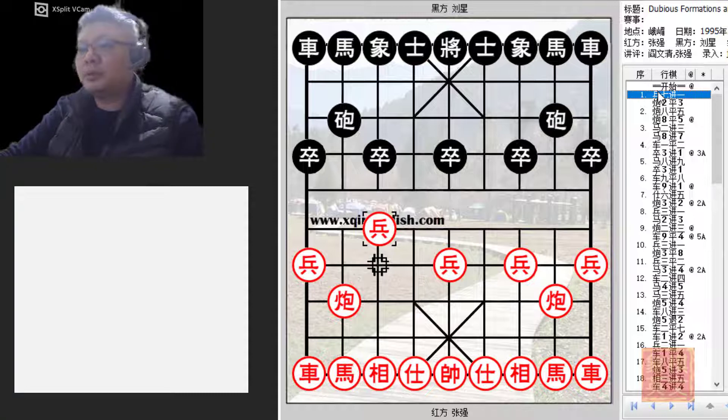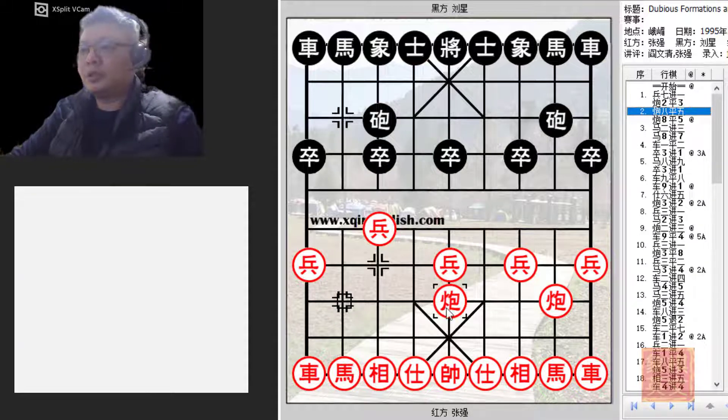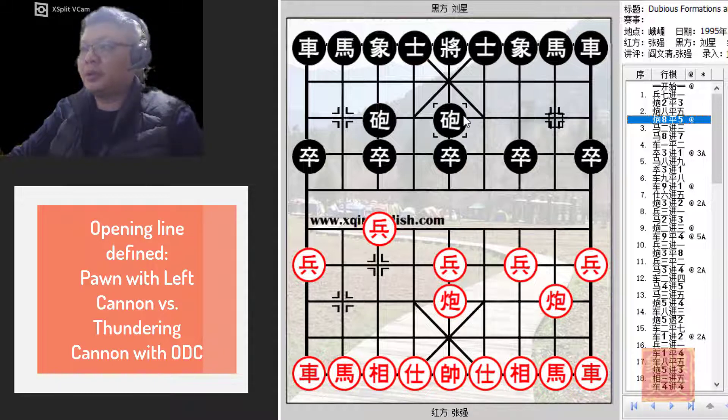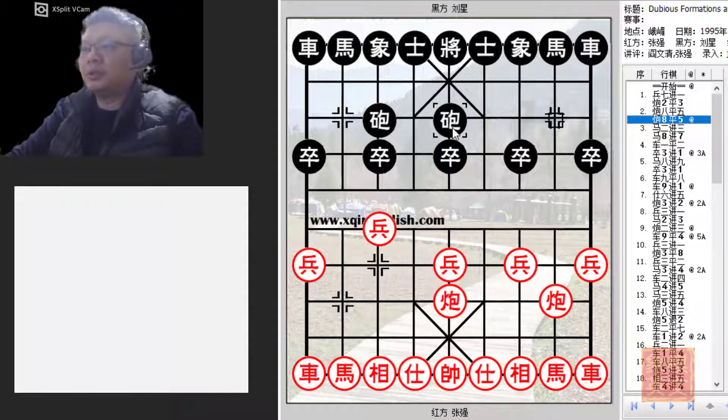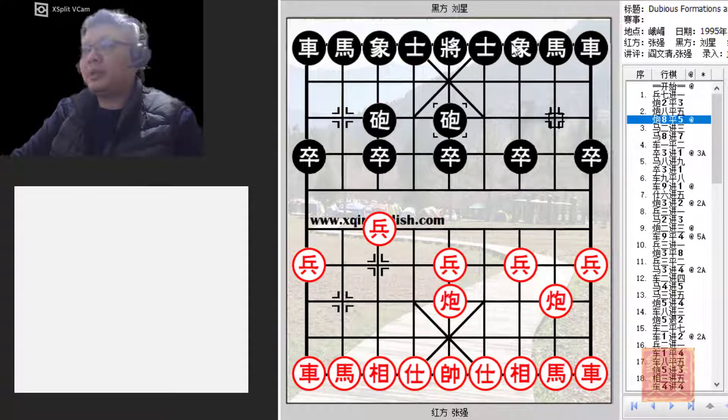Grandmaster Zhang Chiang started with the pawn opening. Liu Xin countered with the thundering cannon, and Grandmaster Zhang Chiang chose to play the left central cannon instead of the right one. Black countered with the opposite direction cannons. This is one of the sound replies, one of the major variations of the pawn opening versus thundering cannon system.